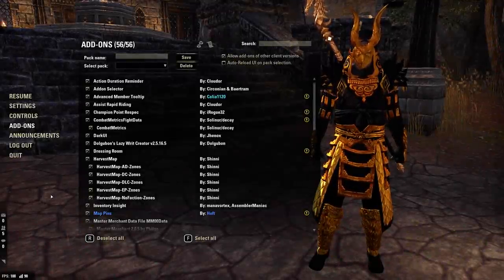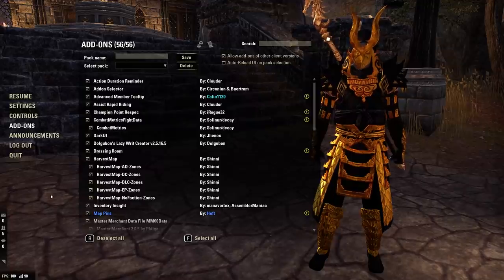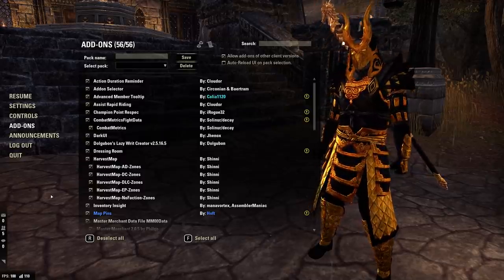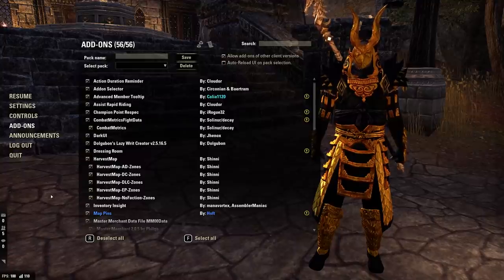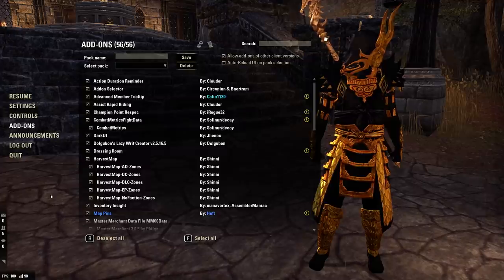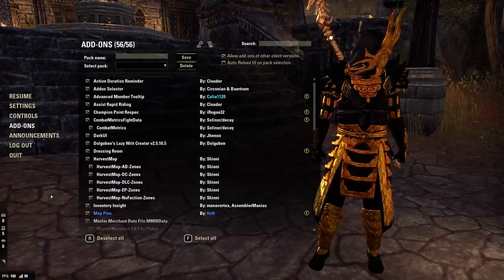What is up, YouTube? Dots Gaming here, and today I'm bringing you my Wrathstone add-on guide for Elder Scrolls Online. With every new patch I make, I always like to update this video and what add-ons I'm currently using. Some add-ons break, some new things I try to add, but I always keep my UI relatively the same. We're going to first go over all my add-ons and what they do, and then move into specific configurations. I like to keep things as light as possible for best game performance, especially when I'm streaming.